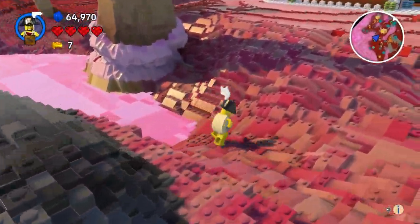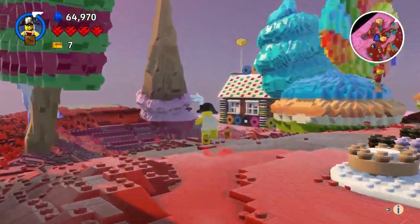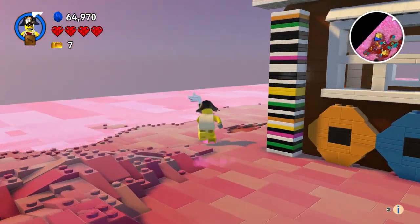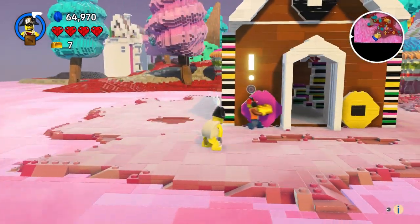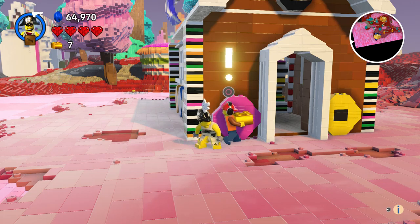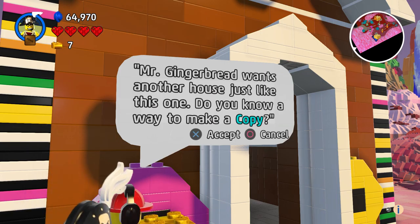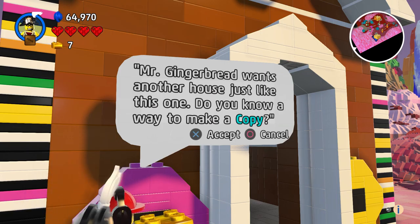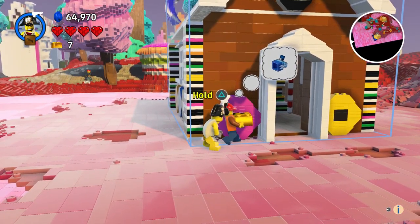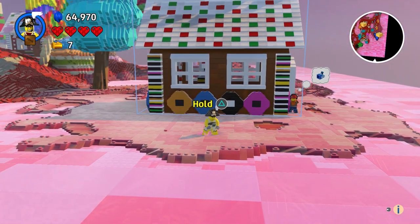When you build stuff and you save it, you can go to different worlds. Like I said on my first save that I ever had, I had to delete that because I couldn't do that anymore — I could just copy it but not save it. Mr. Gingerbread wants another house just like this one. Do you know a way to make a copy? Houses standing all alone are a sorry sight. There should be at least one more to keep it company.